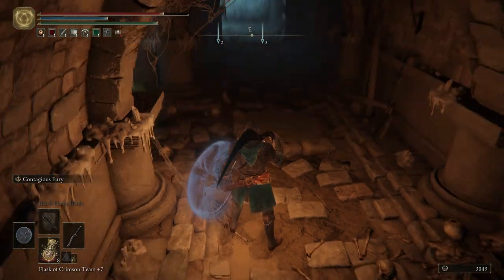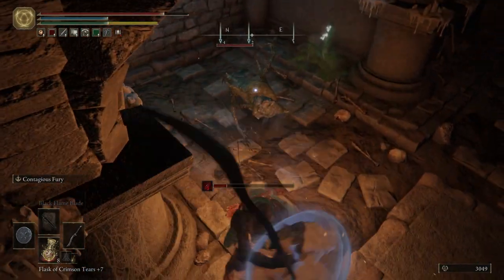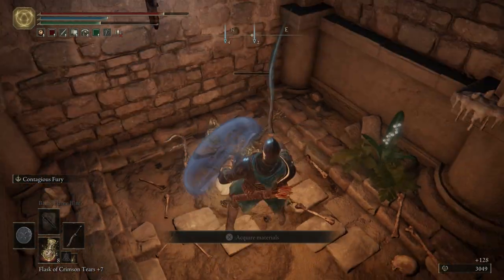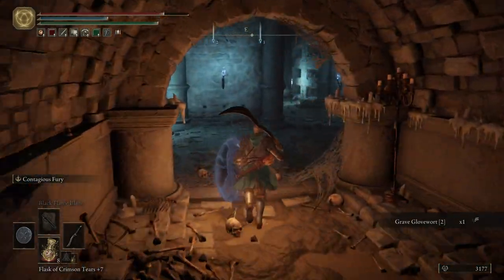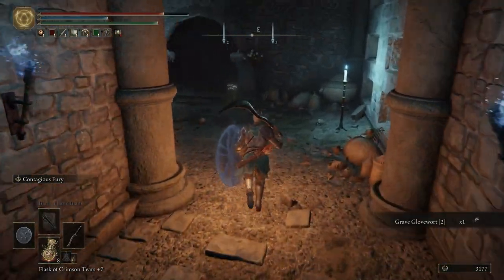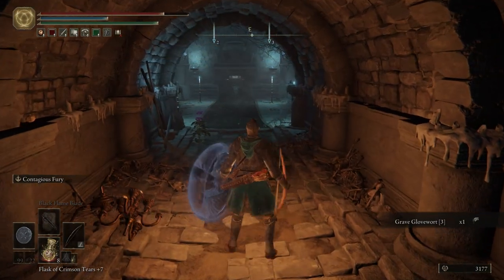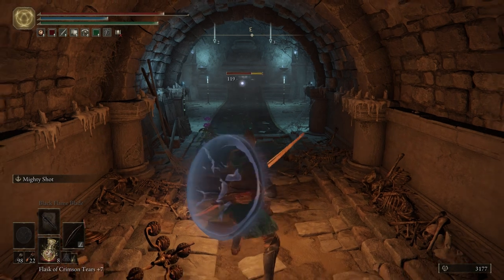Right there is a pressure plate - be very careful, you don't want to set the trap off. There's also an imp right here. Grab some more Grave Glove Wart. And then we have an illusory wall right here. So many in this catacomb. What I like to do is pull my bow out, two-hand it, and shoot it at that imp.